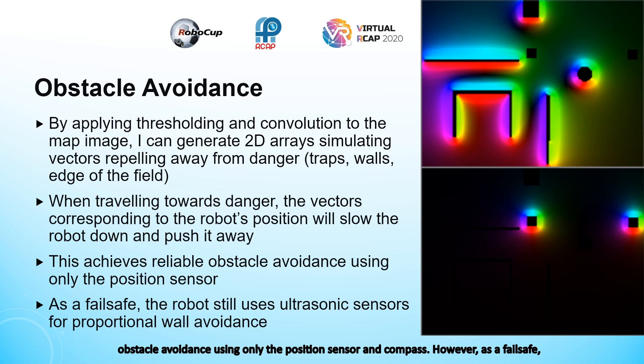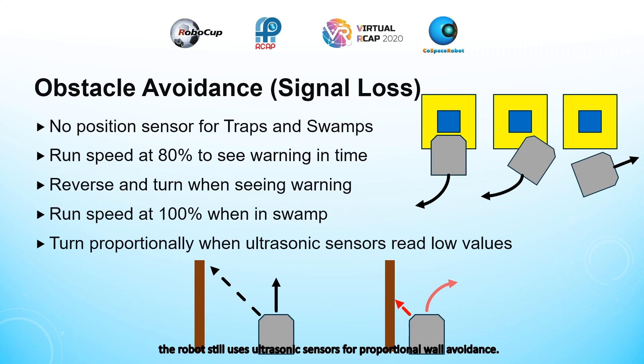However, as a failsafe in case it doesn't work, the robot still uses ultrasonic sensors for proportional wall avoidance. In signal loss zones, there is no position sensor information to avoid traps and swamps, so instead of using the aforementioned obstacle avoidance, the robot runs at 80% speed so that it can see the warning in time before running into the traps. When it sees the warning, it will reverse and rotate out of the way. When it's in the swamp, it will run at 100% speed, and to avoid walls, it will turn proportionally when the ultrasonic sensors read low values.